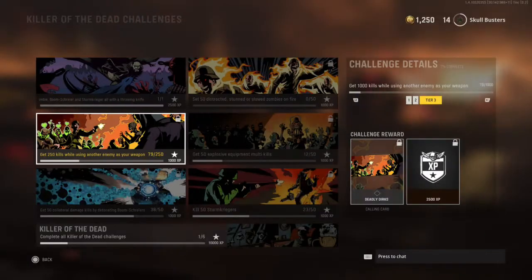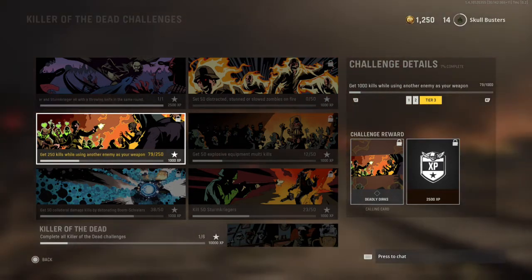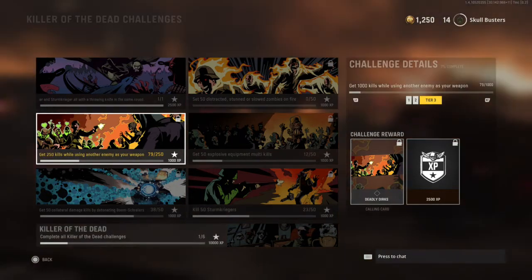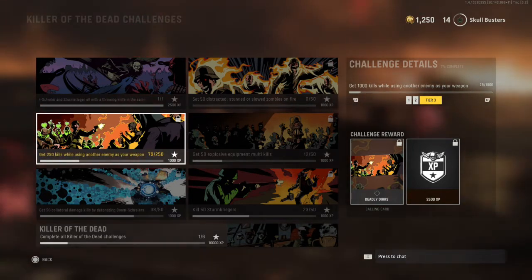What is up guys, Matt from Skullbusters and today we are on Call of Duty Vanguard Zombies. This is going to be the Deadly Dirks Calling Card Challenge, which is the Brain Rot Challenge. What you have to do is get a thousand kills with the Brain Rot — using another enemy as your weapon, which is the Brain Rot Kill.